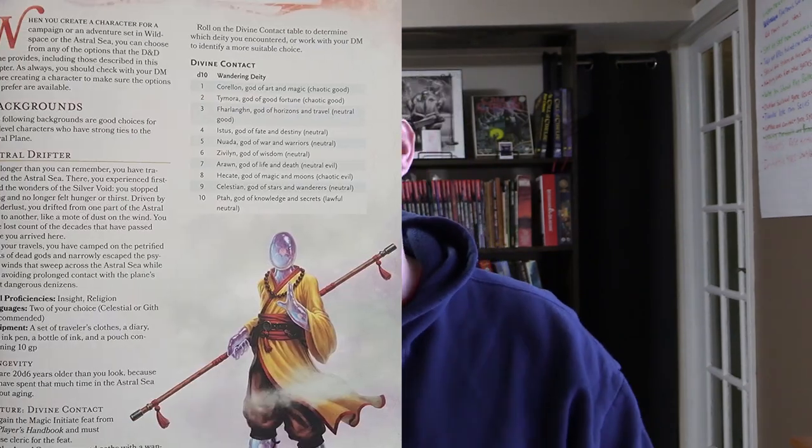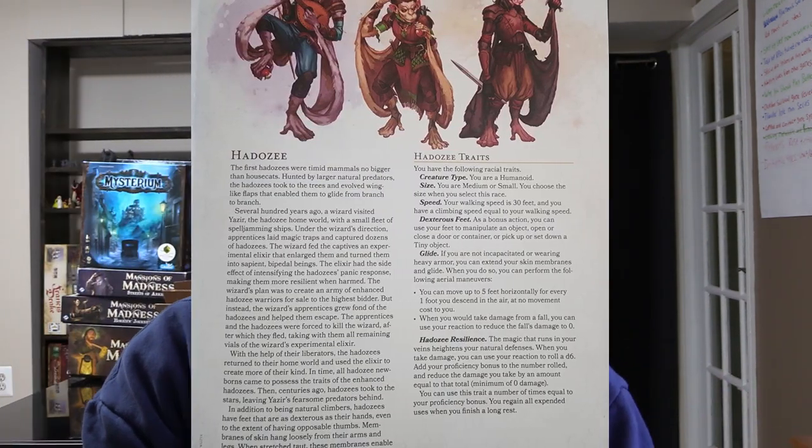The Astral Adventurer's Guide is for both players and the DM, with new backgrounds and new PC races. I kind of like the Hadozi — they have something called Nimble Feet, where as a bonus action they can use their feet to do simple actions, kind of like a cunning action for a rogue. They can also glide: for every foot they move, they can glide another five feet. Someone on Reddit said that was broken and did math showing a Hadozi can move like 500 feet in a turn, but most people roasted him saying most DMs would never let that happen.